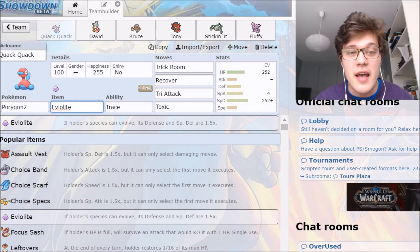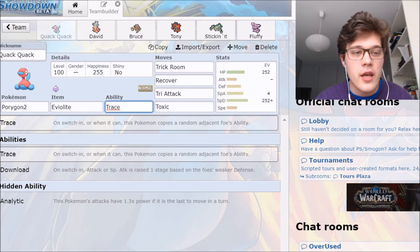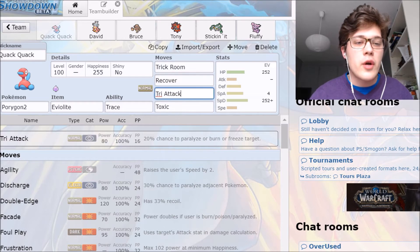He's here to take hits and be a Trick Room setter. On switch-in, this Pokémon's Trace ability copies a random adjacent Pokémon's ability, which was something abused really well in this battle as you will see. He's rocking Trick Room, Recover to get health back, Toxic to stall mons out, and Tri-Attack — not only for the chance of getting paralysis, a burn, or freeze, but also to do some sustainable damage. Tri-Attack is base 80 power, and it's decent coming off Porygon2's Special Attack stat.